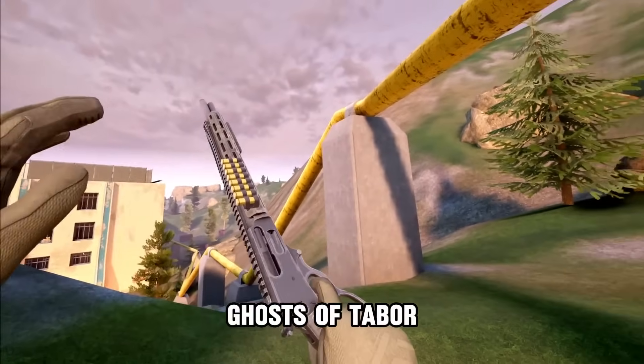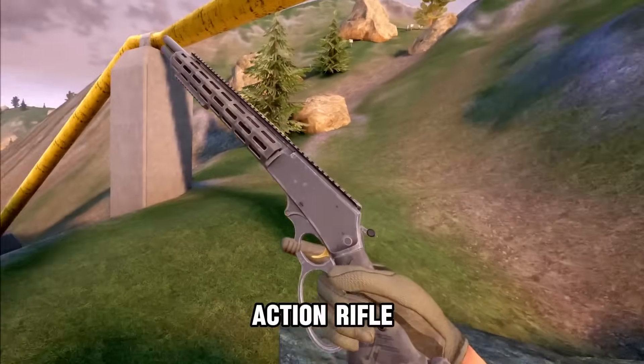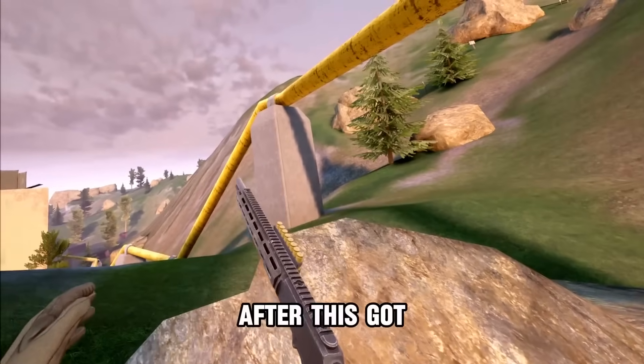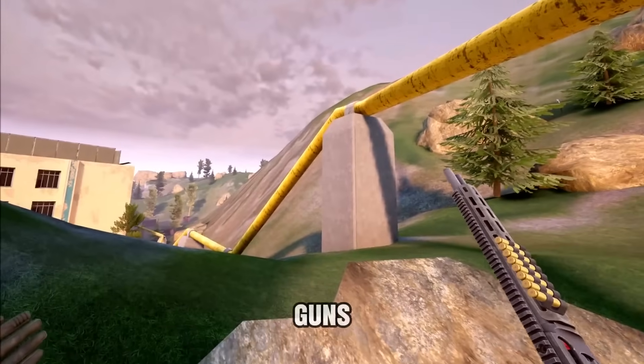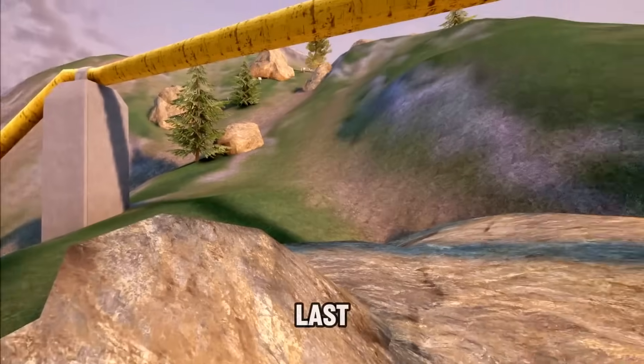Welcome back to Ghost at the Bar. In this video, we're trying out the Rowdy Lever Action Rifle. Look at it. After this we got the shotgun, and then we've officially went over all the new guns in the latest wipe. But I'm hoping there's a reason we saved the best for last.